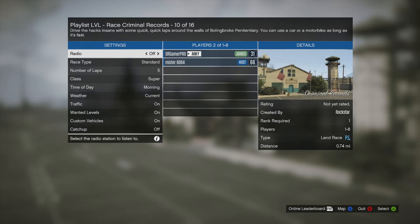Traffic has to be on, so do your wanted levels. Custom vehicles has to be on, and catch-up has to be off. Once that's set you're able to do the glitch.